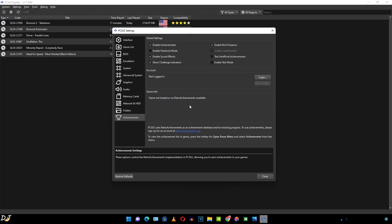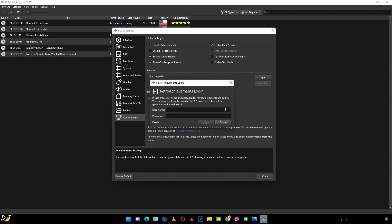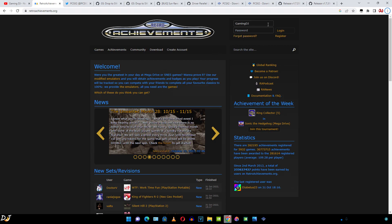Then we have the achievements setting, which was added recently to the emulator. It now supports achievements via RetroAchievements — you need to create a free account on their website. Make sure the enable achievements setting is checked, then click on Login and enter your RetroAchievements account credentials. Use the same credentials in PCSX2.